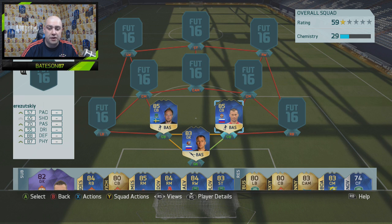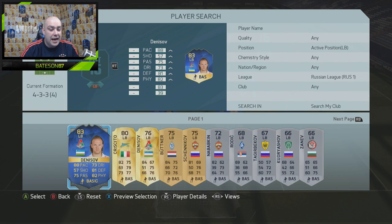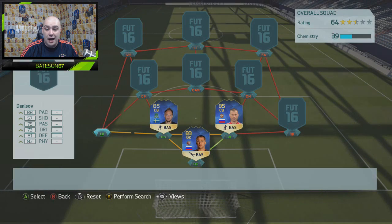It's a very different run of team of the season players from the Russian League compared to last year. In the left-back position we go with a nice player — Denisov: 88 pace, 81 defending, 82 physical. Very, very good for a left back.